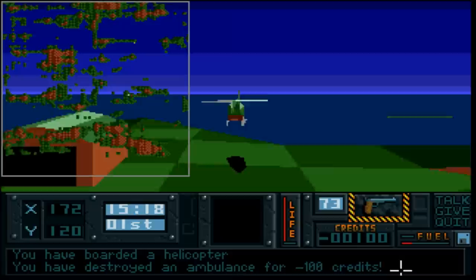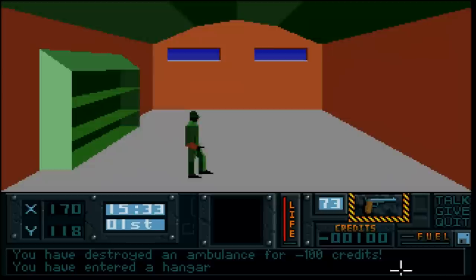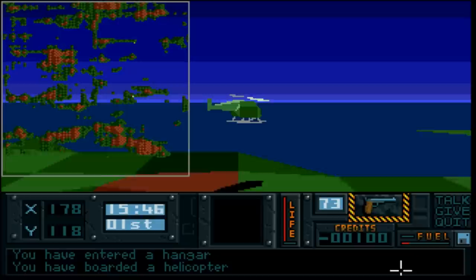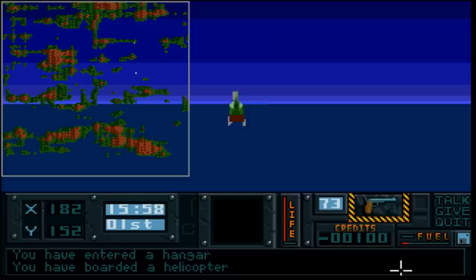It doesn't usually take long to find a vehicle in this game. If you get blown out of the skies, there are usually hangers and other things you can find on the map - we'll discover a quick way to locate those a little later on. There are two types of helicopter in this game. The cargo helicopter is slower and doesn't really gain much altitude, so you can't outmanoeuvre the enemy's firepower.